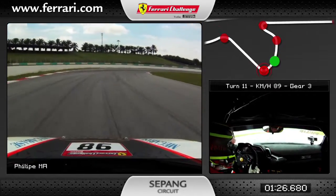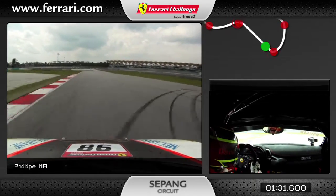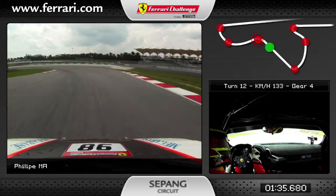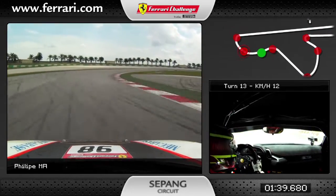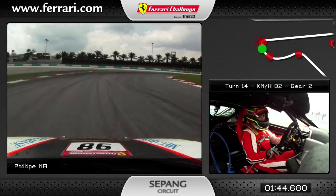Then down to third again — make sure you stay very close to the right side, or else you get understeer here. This is another of my favorite parts: going down the hill at fourth gear and fifth gear, flat out. This is a bit tricky — you can see the corner is all on the right side of the shoulder.